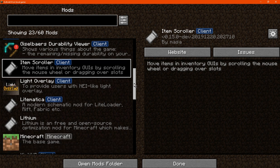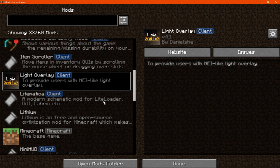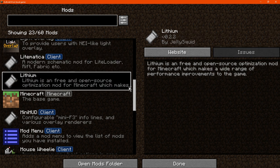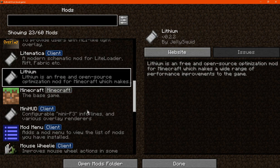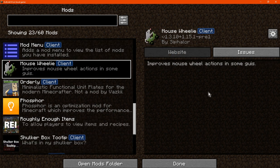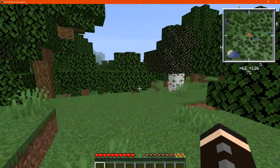You've also got a durability viewer for tools and armor, inventory scrolling, a light overlay so you can tell where mobs can spawn, benefits for building and using schematics, optimization and performance mods, configurable elements for the F3 menu, Mod Menu which is what we're using now to check what mods are installed, and GUI benefits for the inventory like scrolling and mouse tweaks.